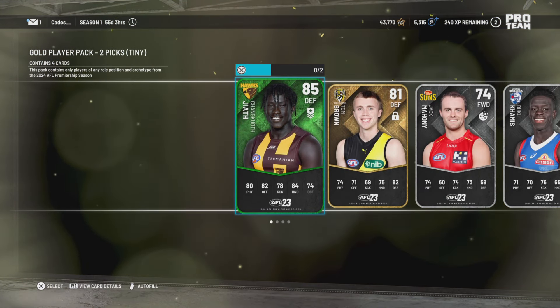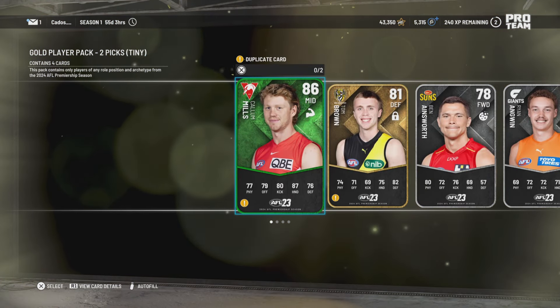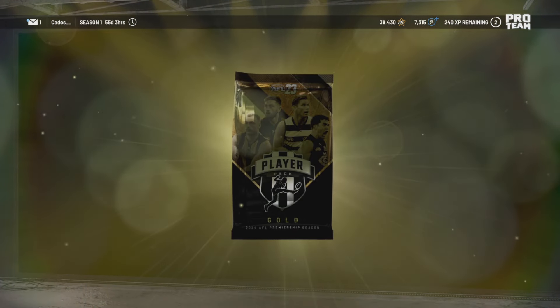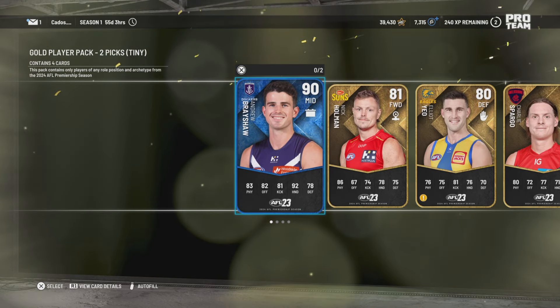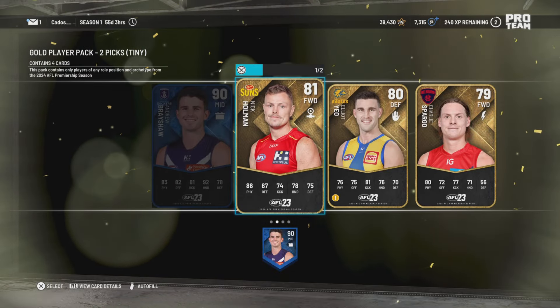CJ — now that's a great pick up there. Another Callum Mills, another Tom Brown. Oh, first 90 overall for the year and we get Andrew Brayshaw — that's a great pick — and then Nick Holman.